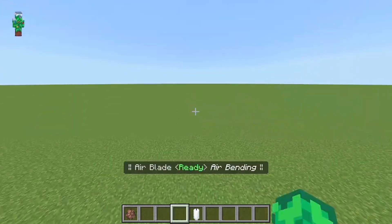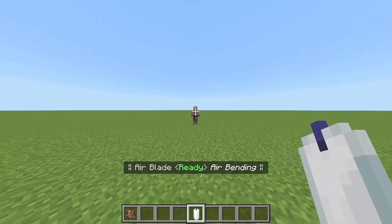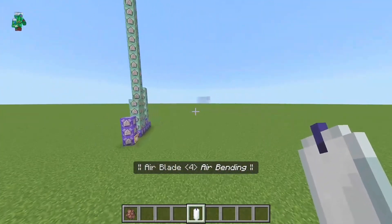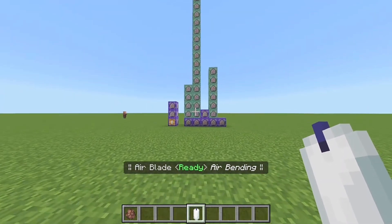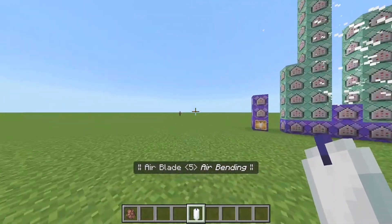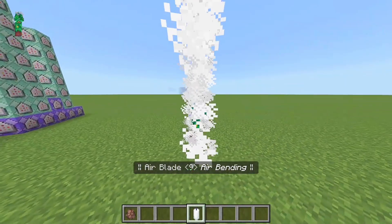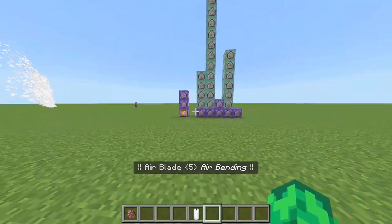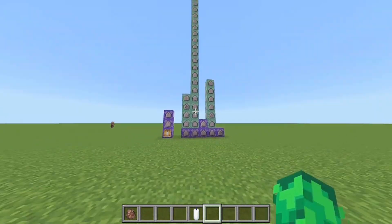Let's get straight into the tutorial. First, let me showcase the ability quickly. If I hit this villager, you can see it's going to get flung up into the air — pretty cool. And if I hit a wall like this one right here, it's going to splash outward to the sides. You also have this cool animation while using the ability where my hands kind of go forward like that.